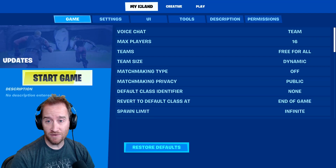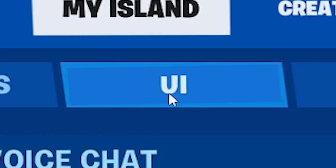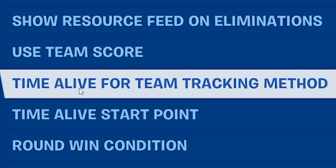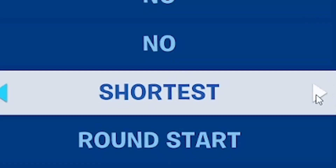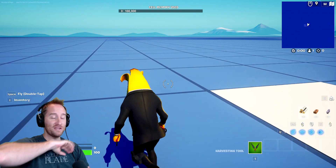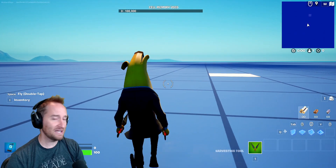This next update is kind of weird. If you go to my island and then go to your user interface button, you're going to scroll down and see this new setting: time alive for team tracking method. You have some longest and shortest settings here. I guess you could make a map where your goal is just to stay alive as long as possible and you want to calculate it by team - that'd actually be kind of a fun map. So that's a cool little change.